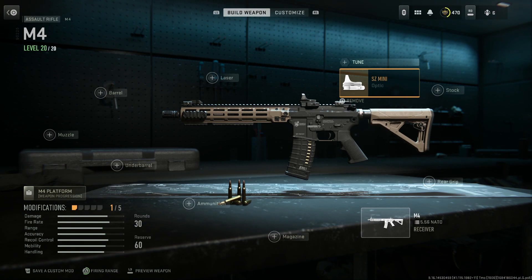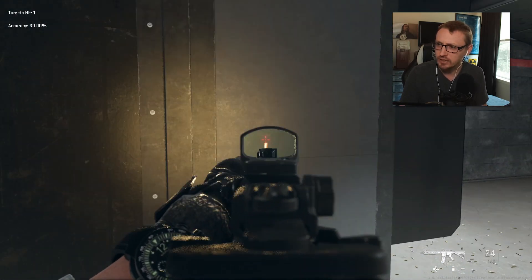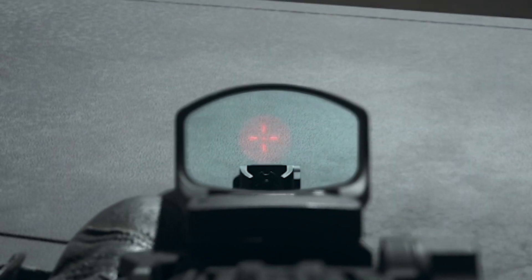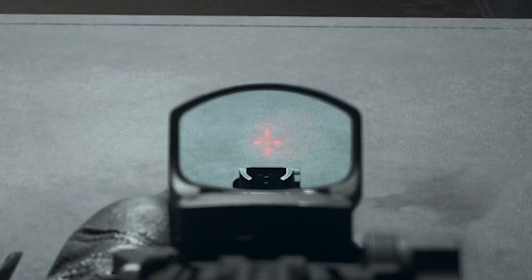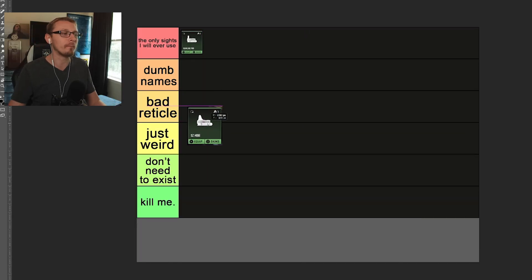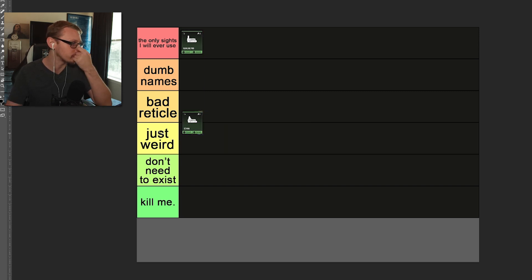Then there's the SC Mini. It seems very similar to the Sublime Pro. The difference is it has a cross in the middle. It kind of bleeds — there's like a red circle that follows you. I'm going to drop that one on the line between bad reticle and just weird.